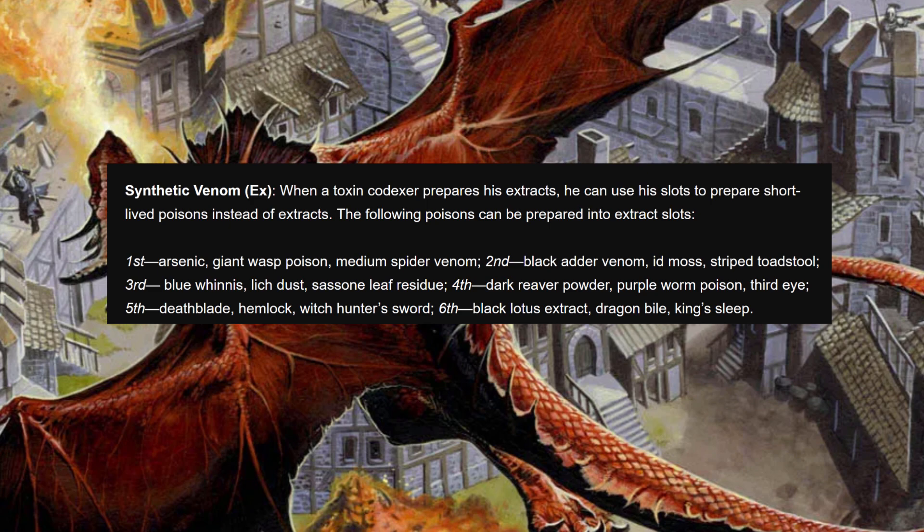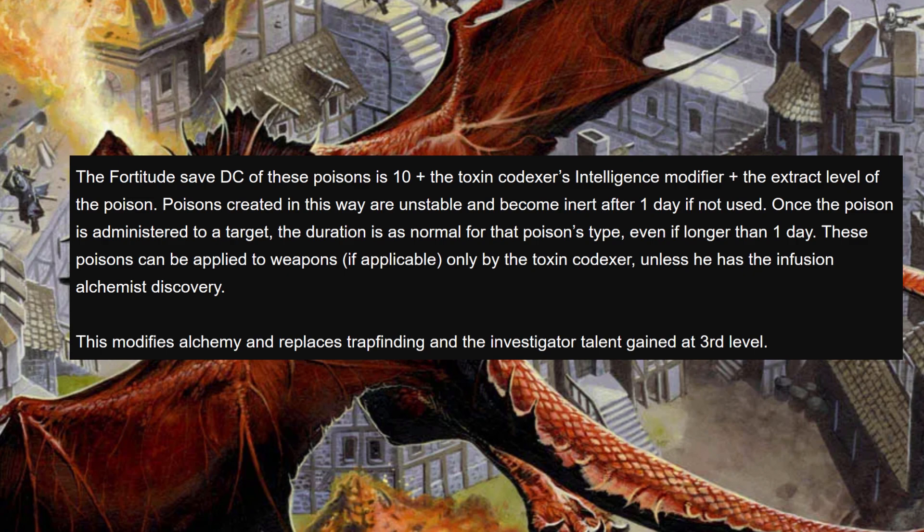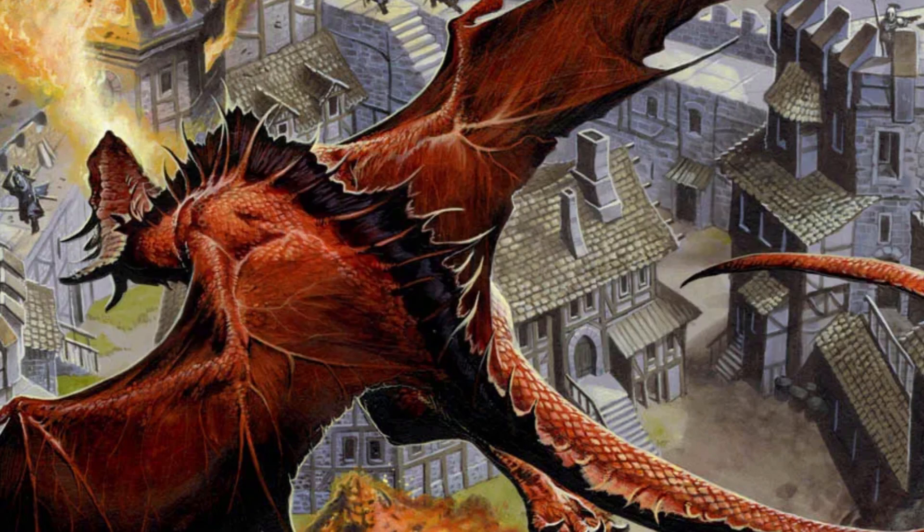At first level we're looking at arsenic, giant wasp poison, and medium spider venom. At second level: black adder venom, idmos, and striped toadstool. Third level: blue winnis, lich dust, and sason leaf residue. Level four: dark reaver powder, purple worm poison, and third eye. Fifth level: deathblade, hemlock, and witch hunter's sword. Level six: black lotus extract, dragon bile, and king's sleep. The fort save DC is 10 plus your INT mod plus the extract level of the poison. Keep boosting intelligence and your poison DCs boost as well.